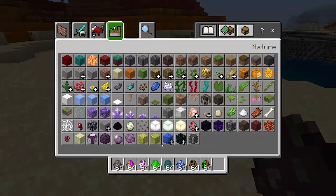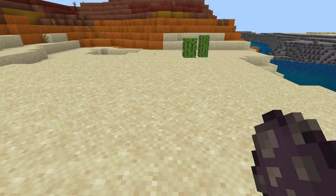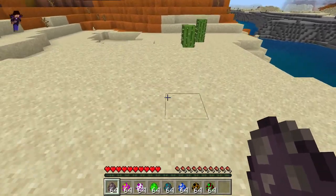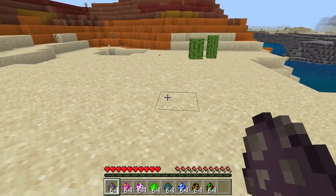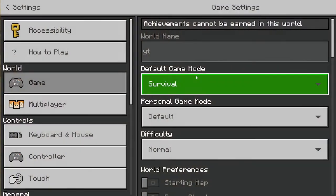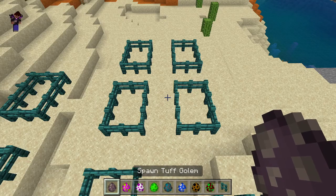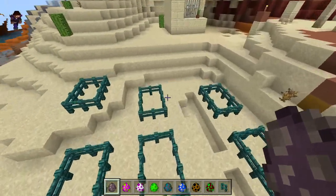If I send you the link to the mob pack it's going to have all of them, so just ignore the unfinished one — it's just a regular vindicator, I was planning on doing stuff with it but no. I should probably make some fences to keep them in, so let me do that really fast. Okay, I've got the mobs and the fences set up.